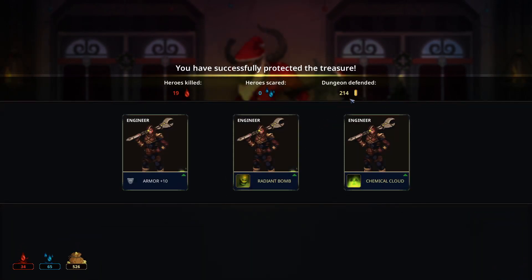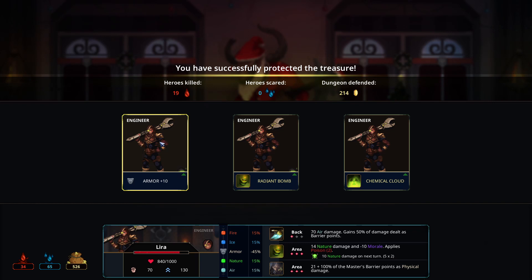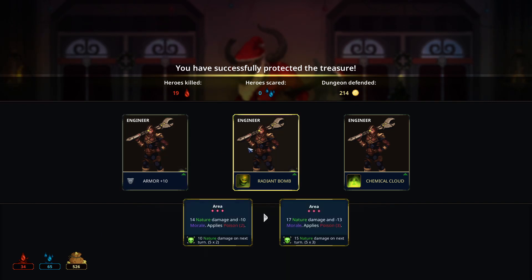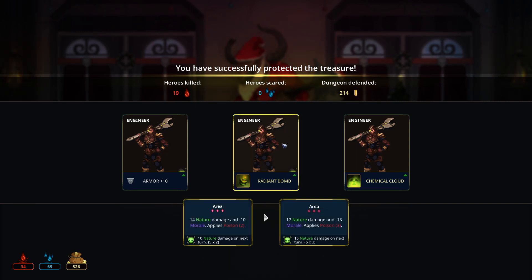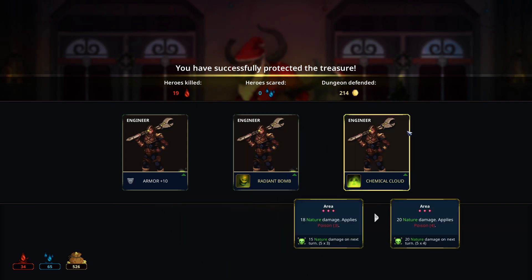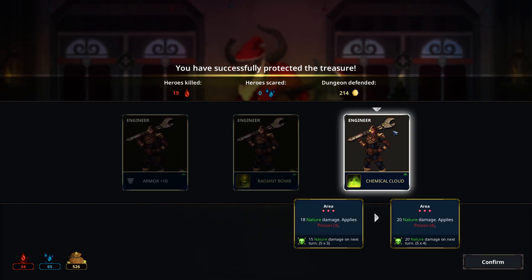19 blood, 214 gold. We can upgrade — have 10 extra armor for our master, upgrade one of her attacks she uses when the heroes get to her, or upgrade her chemical cloud spell to do two more nature damage plus one more stack of poison. I think this is the obvious choice, especially in this particular playthrough. It seems very focused on poison and basically chemistry. So let's do it with that one — pretty cool.